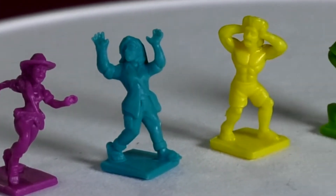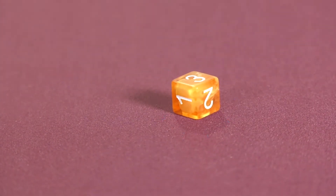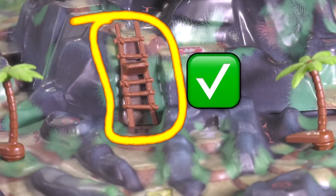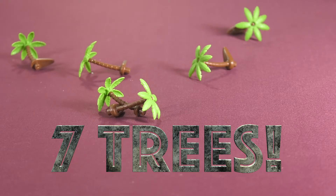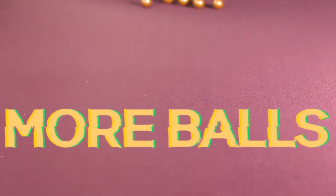We've got four player figurines. We've got one orange dice. The heart of Vul-Kar crystal. We've got one ladder — check. Two bridges — check, check. Seven trees. Thirty action cards. Seven more balls.